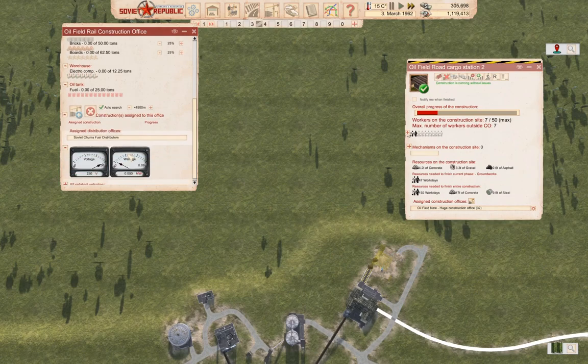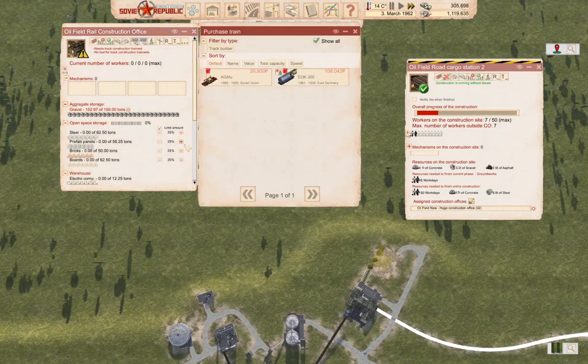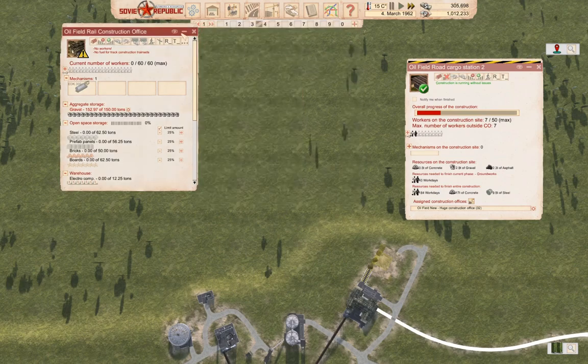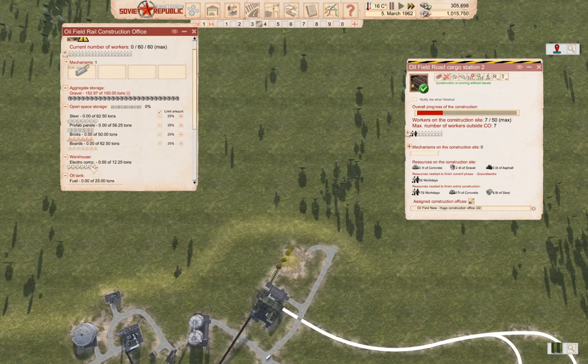Let's expand the search area for this. We're gonna need a mechanism or two. We have the big guy which is 70 speed, so we'll get one of those — we can afford the 180. 80K for that, so we'll get one. When the time comes, we'll be able to actually build some track. But we gotta get our resources coming in first — we're gonna need steel, prefab panels, bricks, boards, and electrical components.